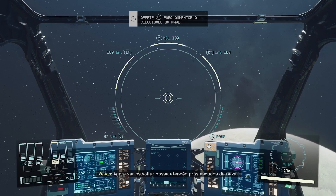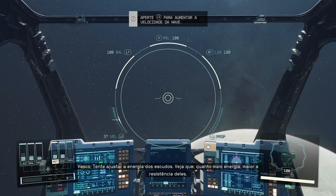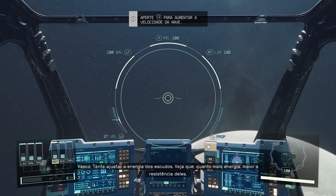Let's turn our attention to the shields. Try adjusting power to the shields. Notice more power increases their strength.